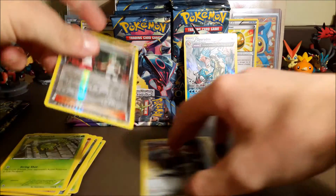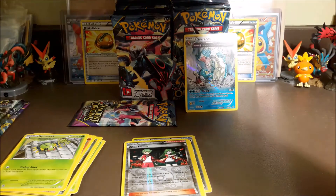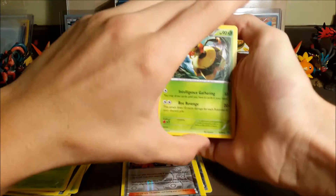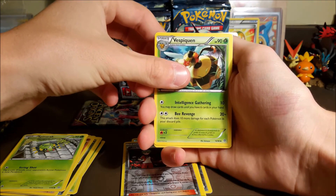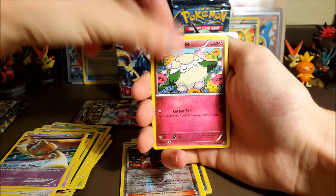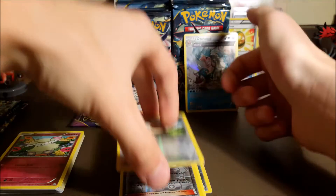We've got two more packs left. Personally I like doing pack battles with a few more packs so there's more diversity in what you can get, but four packs is pretty good. This one seems off-center too. Vespiquen, Lysandre, Sableye, Goomy, Beldum, Unknown, Ball, Toy — I thought that was a reverse. Cottony, not a reverse rare. A Volcarona regular rare. So we only have one pack left and we only have two points.